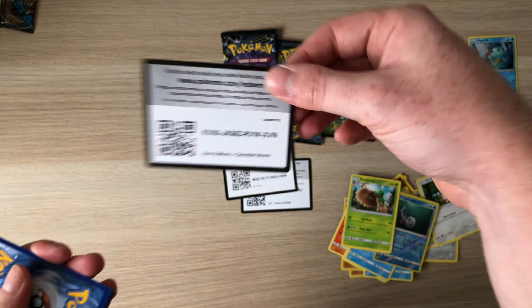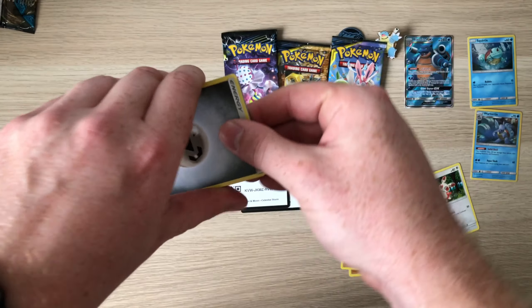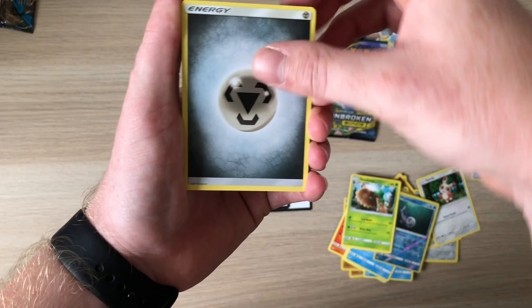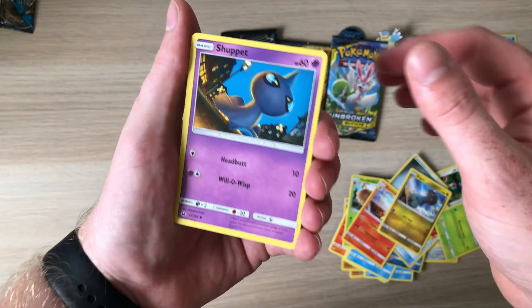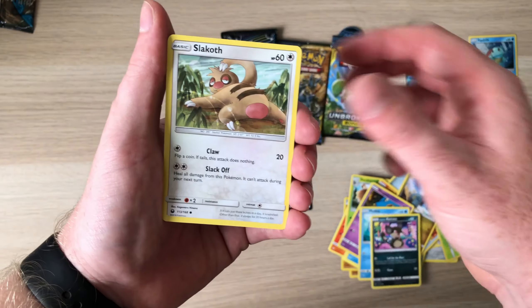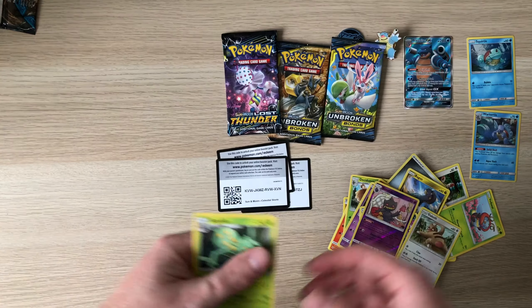Opening that one carefully — it's a guessing game which way the code faces, 50-50 chance. We've got Steel Energy, Hustle Belt, a Volbeat, a Combusken, a Bagon, a Shuppet, a Mudkip, a Lombre, and a Rattata, a Slakoth... a Bunnelby rare reverse, and behind that Sceptile. Not off to the best of starts again.